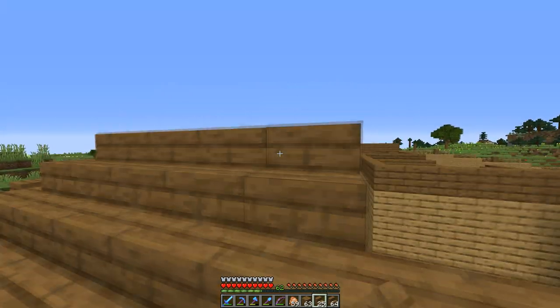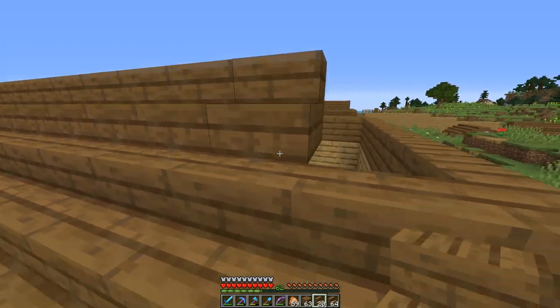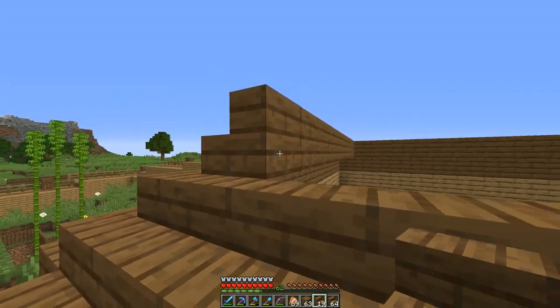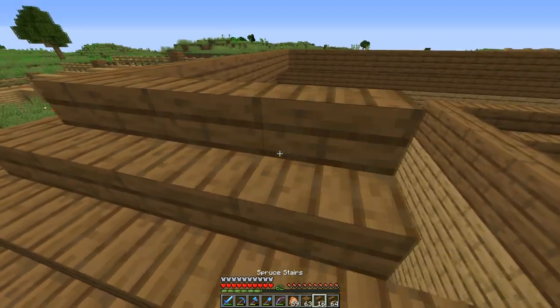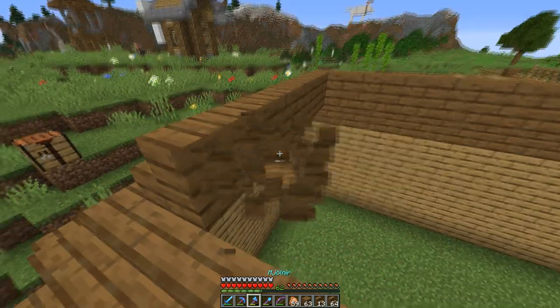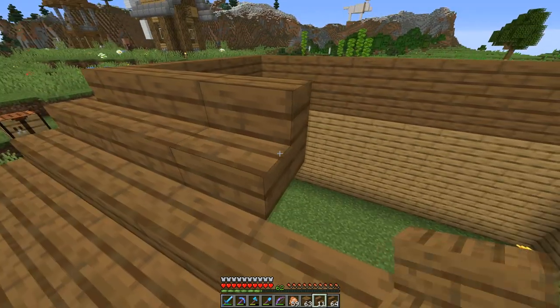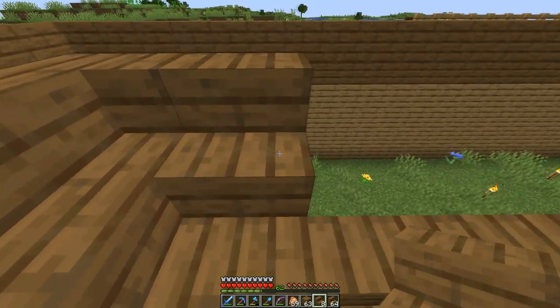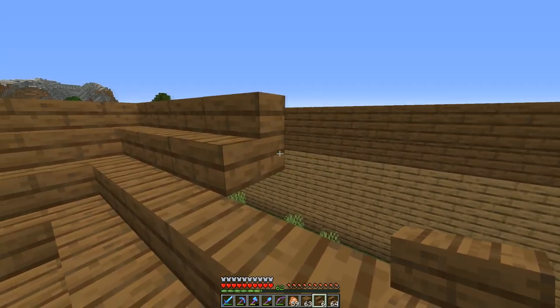The wall is definitely nice though, because I see pillagers outside of it all the time — if they were in my village, I'd be kind of screwed right now. Before I had the wall, I was down to like two villagers one time. Thankfully I was able to get them to breed and make more. Now my villagers are a bunch of incest babies, but at least we have some — that's all that matters.